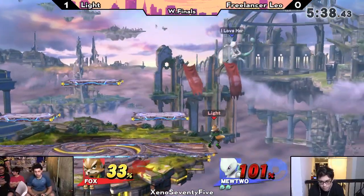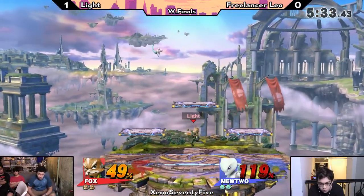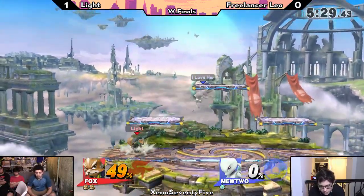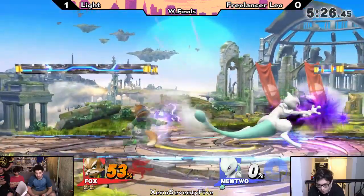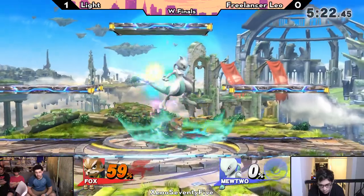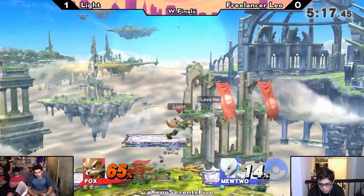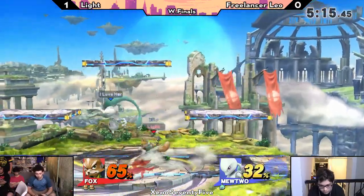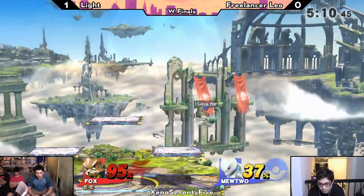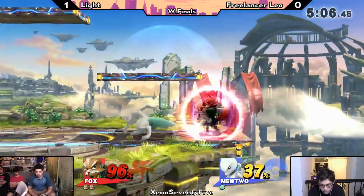He continues the combo with firefox, getting some air dodge reads — wow. We see the forward smash — that was a greedy forward smash but he went for it. Leo looking slightly panicked. Mutu's nearing is very good. Again we see Leo trying to go for the confusion on the wake up, but Light immediately got out of that scenario completely. This could be an edgeguard opportunity — nice read on the fox illusion using the down tilt.